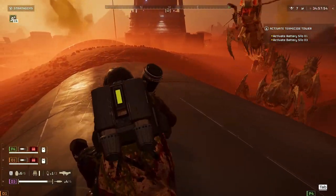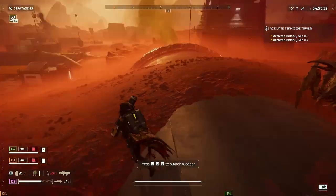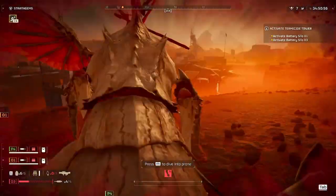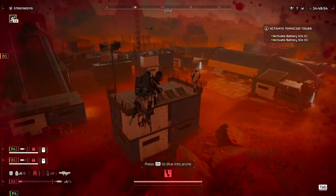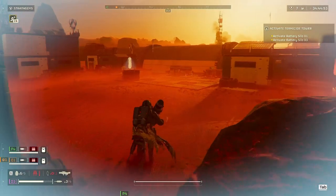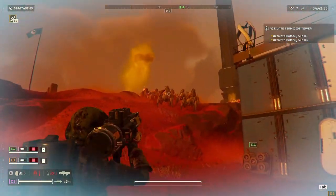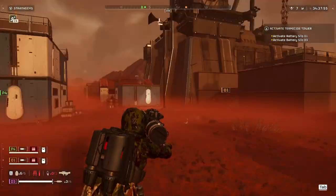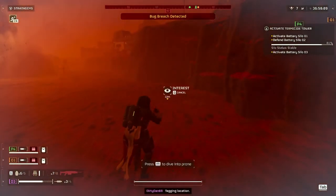The Jump Pack saved my life more times than I can count when used correctly. You just really had to strategize when you were going to use it due to its cooldown. The cooldown is roughly 15 seconds, making it a one-time use or a get-out-of-danger-quick button. One major disappointment for me was the inability to stim or aim and shoot while you're in the air. This means that when you were jumping to avoid danger, you had to make sure that your landing area was clear to give you a little bit of time to stim and readjust before getting back into battle.